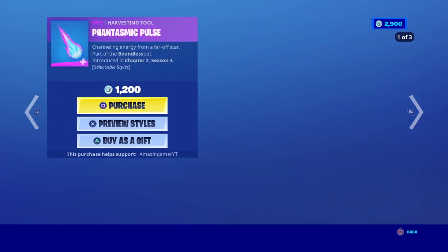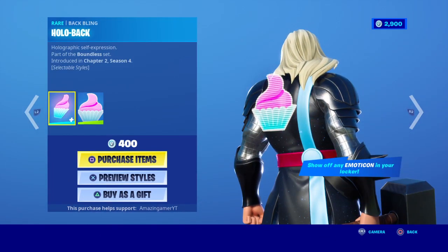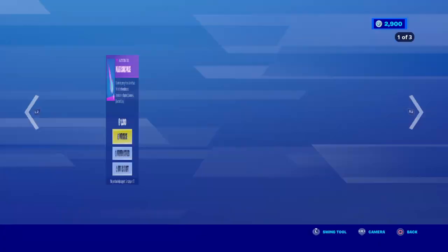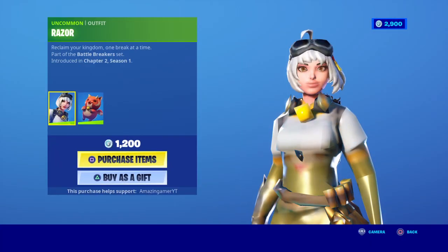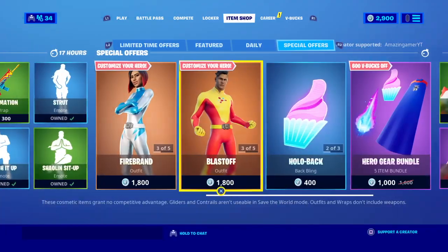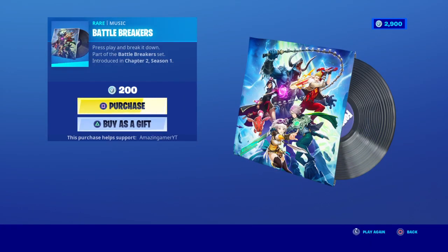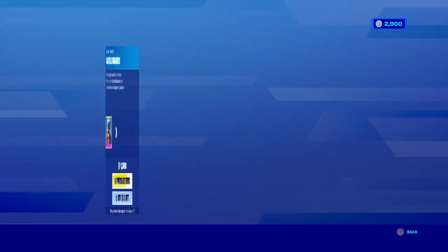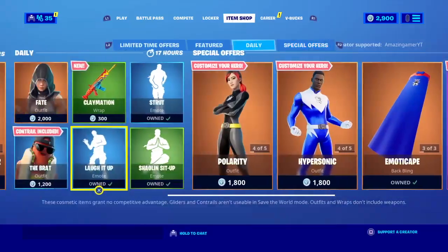In the special offers we still have the superhero skins — the customizable ones — we have the Phantasmic Pulse pickaxe, the Hollow Back bat bling, and the Emoto Cape. We still have the Razor skin with the Bat Bling Fierce Cloud Puff, the Silver Flame wrap, the Battle Breakers music pack, and the Kohoromoa skin with the Fire Vortex bat bling.